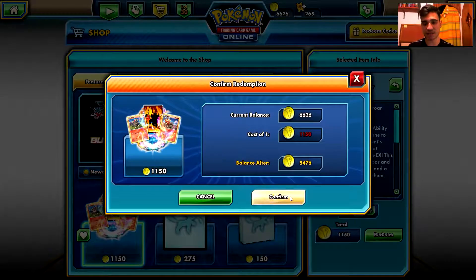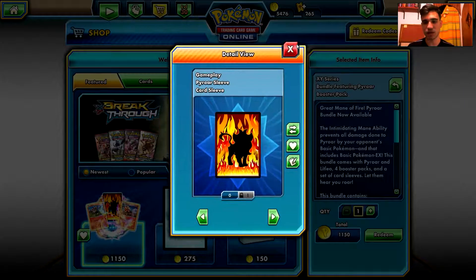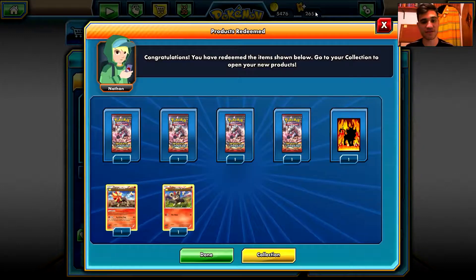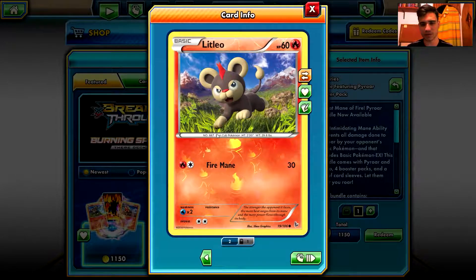So I'm definitely going to purchase that and I'm going to try to build a deck around Pyroar for next week. In my opinion this is one of the best Pokemon of the Flashfire set — by far my favorite Pokemon from the Flashfire set. It's quite cool. This is a reverse holo version of it, and this Litleo is also a reverse holo rare.